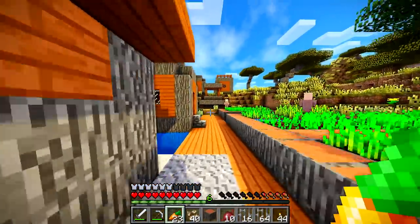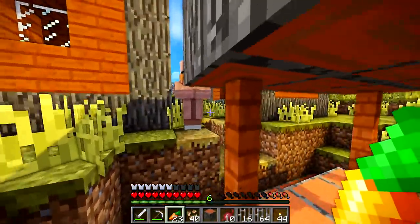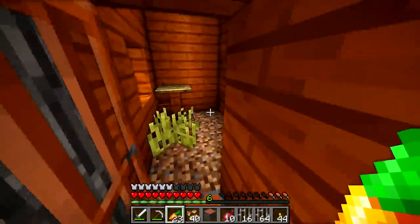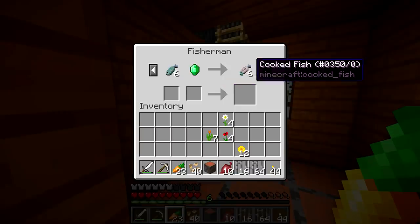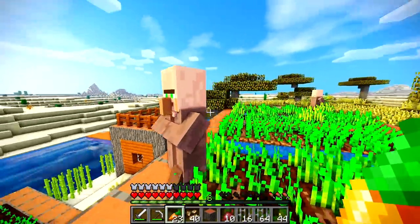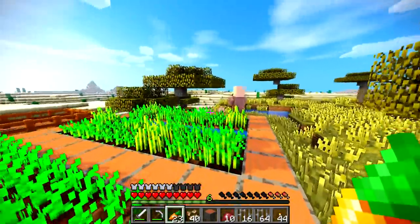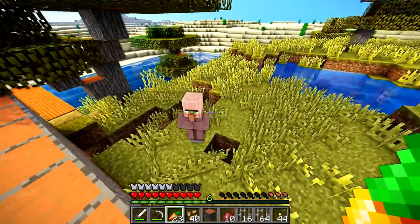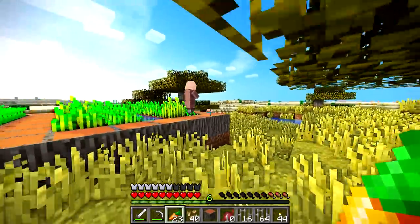I would like it if I could find a library, because then I could experiment with bookcases, but I don't think this is a very big village. I think villager trades might be a big key to success. 20 string is one emerald, 18 coal is one emerald. Cooked fish — you'll cook my six fish for an emerald? Wow, you're so nice. String, arrows? I don't really need that stuff. 20 wheat for one emerald. One emerald for three bread? Dude, you're a scam artist — I don't want your trades.